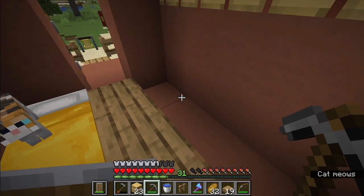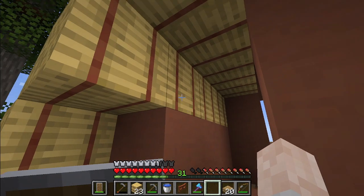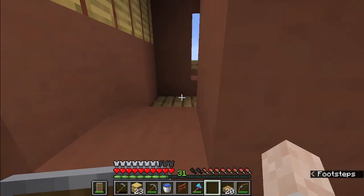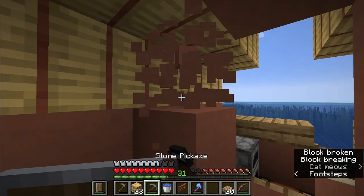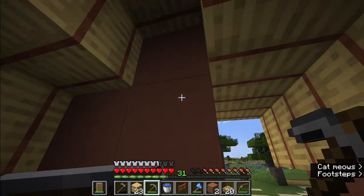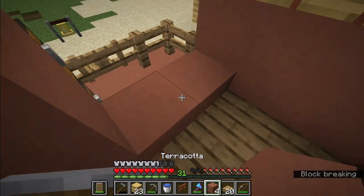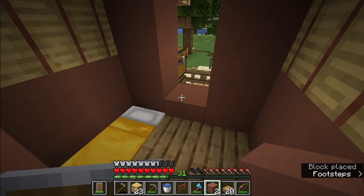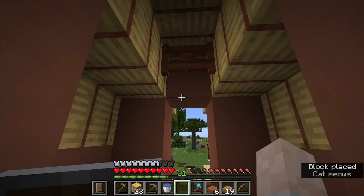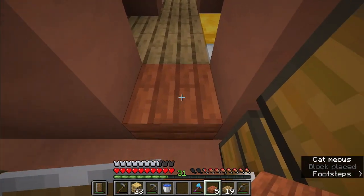We can have some chests here. But I don't like this — I need this to be different. Let's try getting some slabs. Let's put the fence gate there — we need to make two fence gates. It blends nicely, better than spruce I guess.